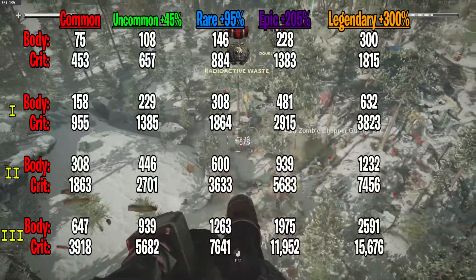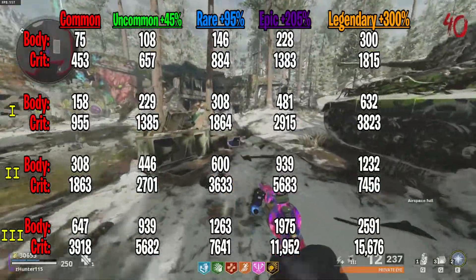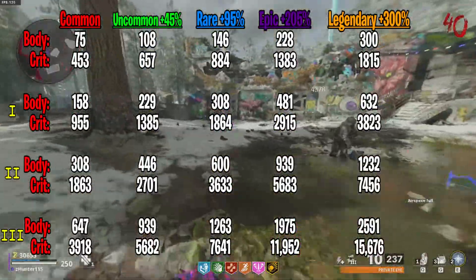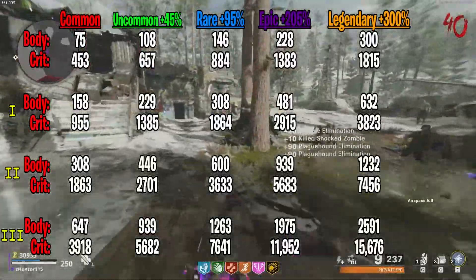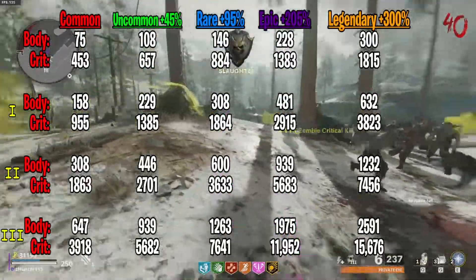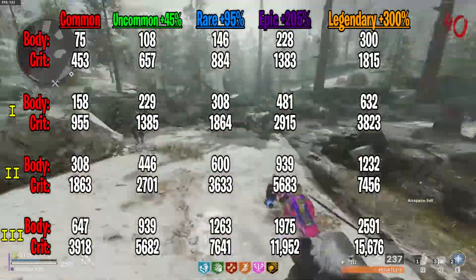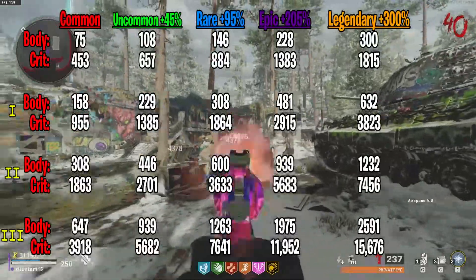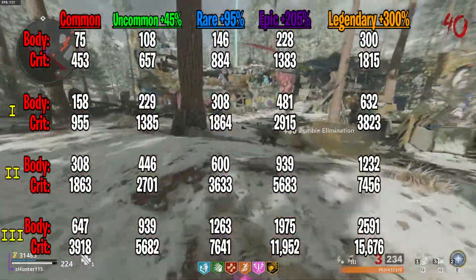And remember, all of our headshot damage listed can be doubled if you are using Deadshot and an enemy is at full health. Also, all these numbers will receive a 10% increase if you are at close range. And if you're using the Ring of Fire field upgrade, when you stand inside the ring, all these numbers will actually be 5 times higher.